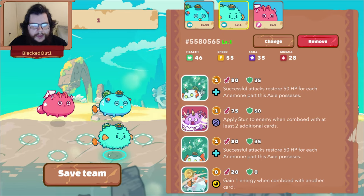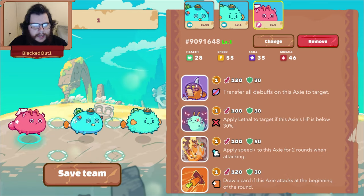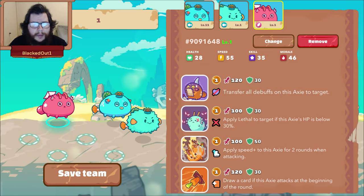This is how you want to line it up — one anemone on each side, and your bird in the back. Remember, if they're lined up down the middle it's a 50/50 chance of going left or right. If axes are lined up on the same side, those axes will always go to that same side automatically. If it's in the middle, it'll go left or right randomly.